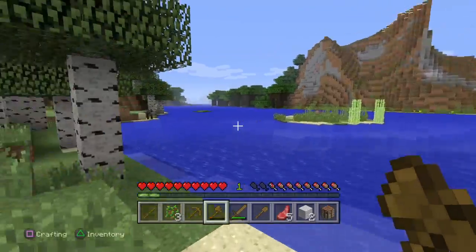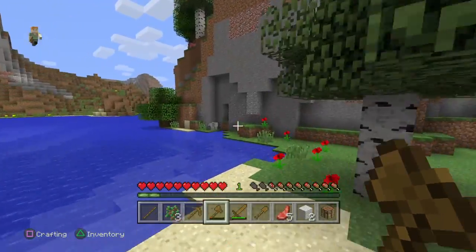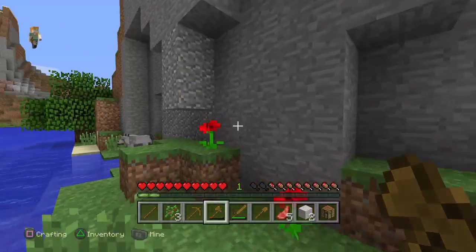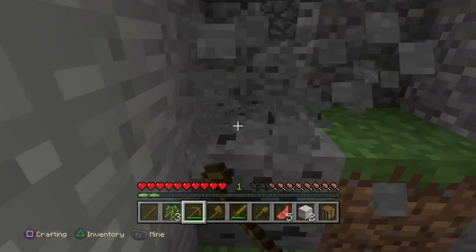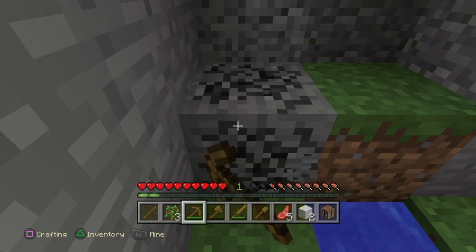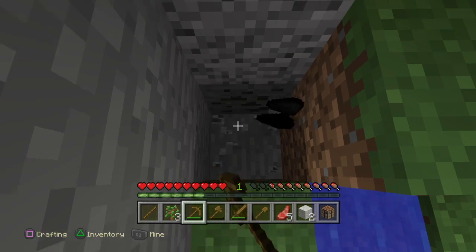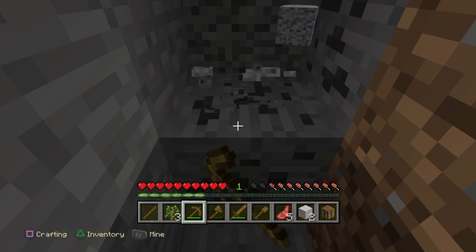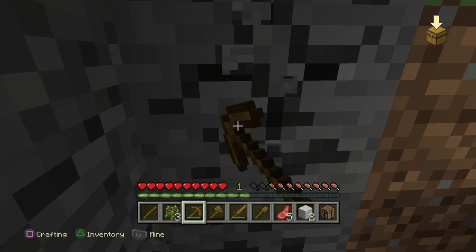The next step is to find some coal, which you can find by mining into a mountain. It looks like black specks in the stone. I found a few coal pieces — it can be in large veins, up to size 64.